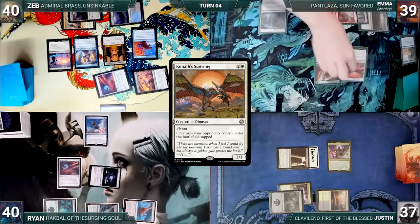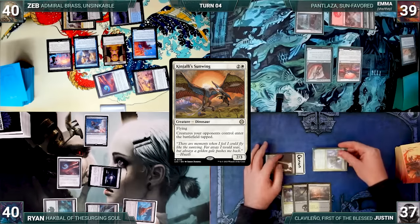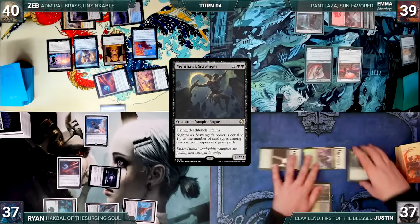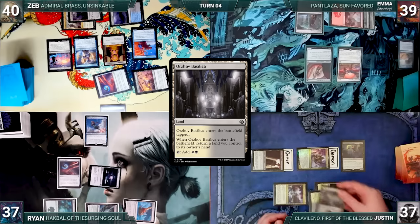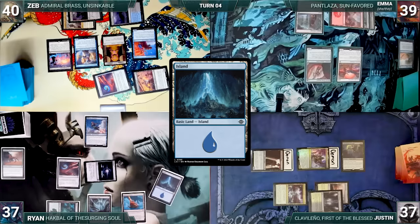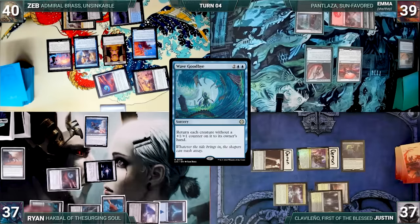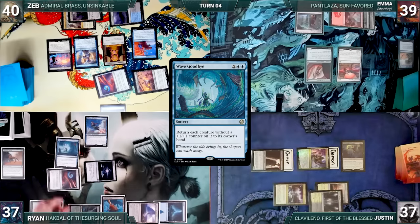Emma draws and casts Kinjali's Sunwing, then passes. Justin draws and moves to combat, attacking Ryan with his creatures; Clavalino triggers and becomes a Demon. Ryan takes it, and in his second main phase Justin casts Nighthawk Scavenger and plays Orzhov Basilica tapped, returning a Swamp to hand. Ryan draws and casts Kodama's Reach, fetching an Island tapped and a Forest to hand, then plays Temple of the False God. He casts Wave Goodbye, bouncing all creatures to their owners' hands. The table sighs and Ryan passes.